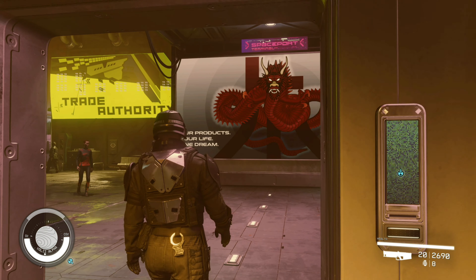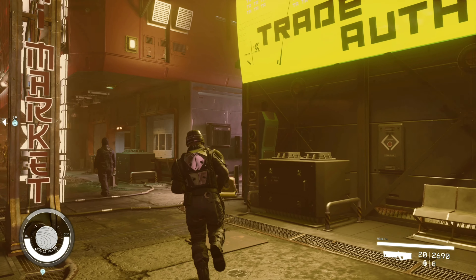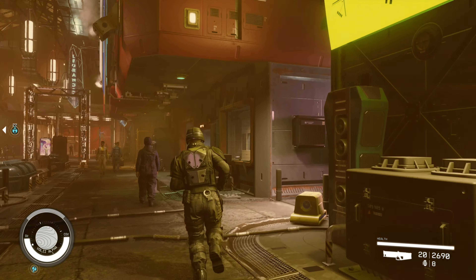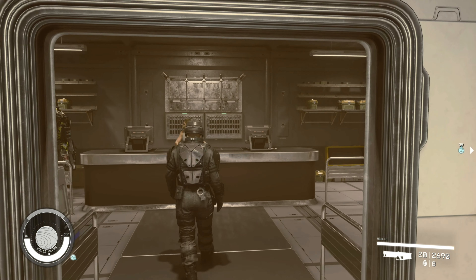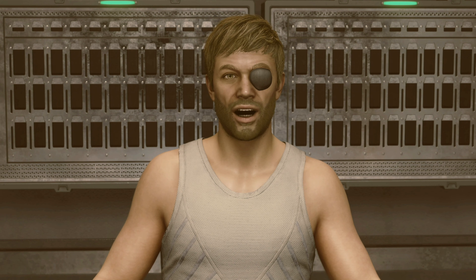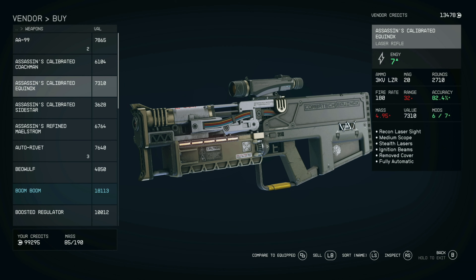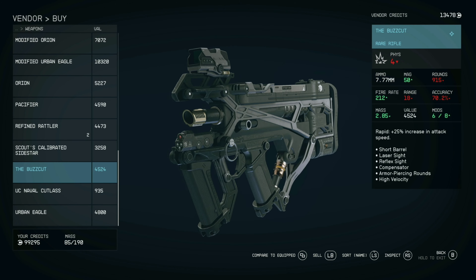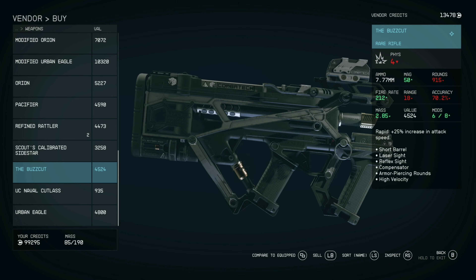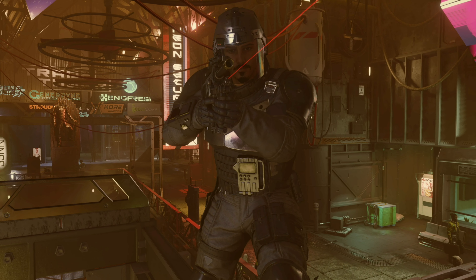Now, once you have the outfit, go to the vendor called Neon Tactical, past the Trade Authority — it will be the second building to the right. Head inside and talk to Frank. In his inventory, the one-of-a-kind Buzzcut will be located at the very bottom. It's the only variant of this style of rifle that exists in black.